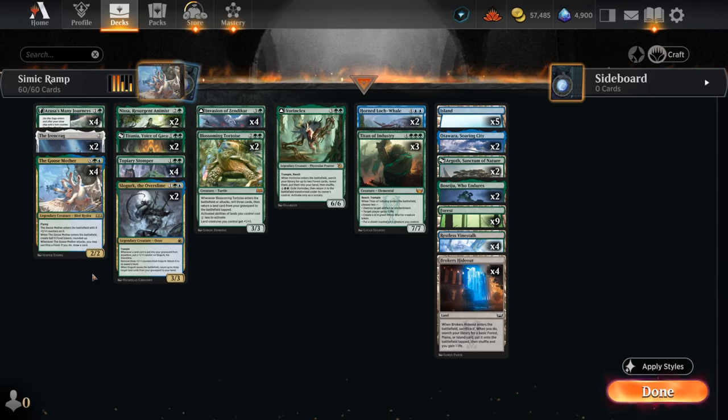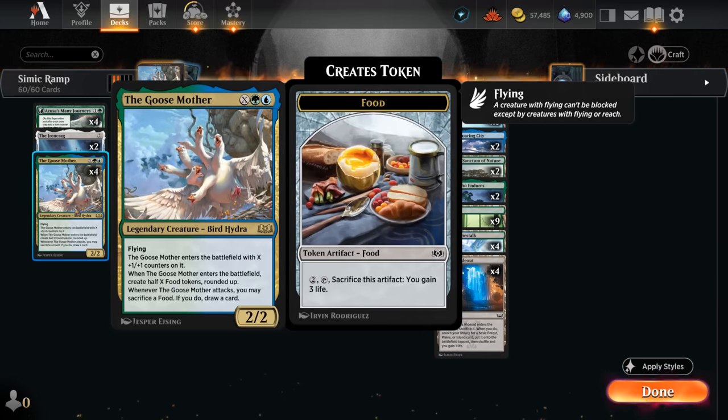Hello and welcome to another Standard Games video on the official MTG Arena channel. Today we're taking a look at a blue-green ramp deck featuring four copies of the Goosemother from Wilds of Eldraine.